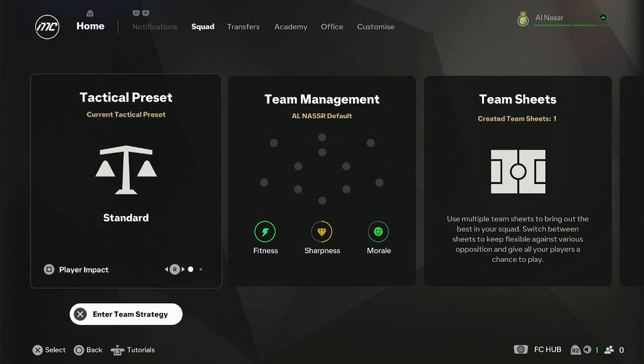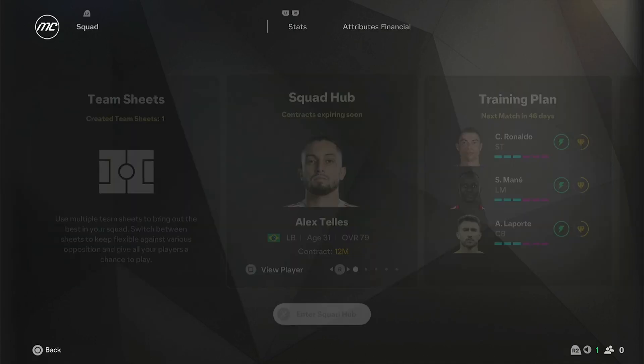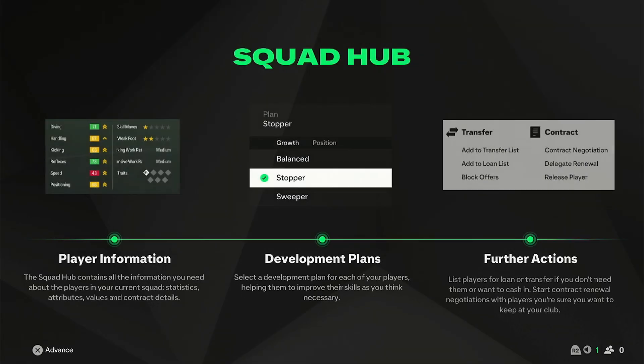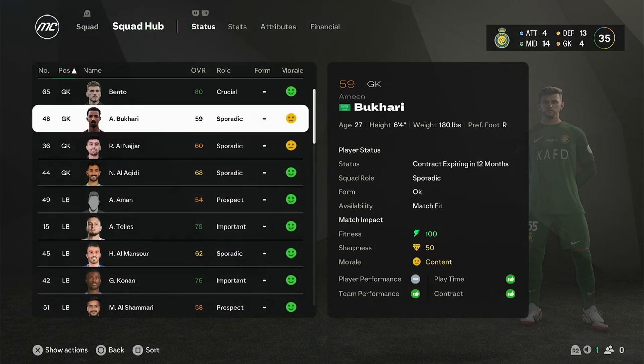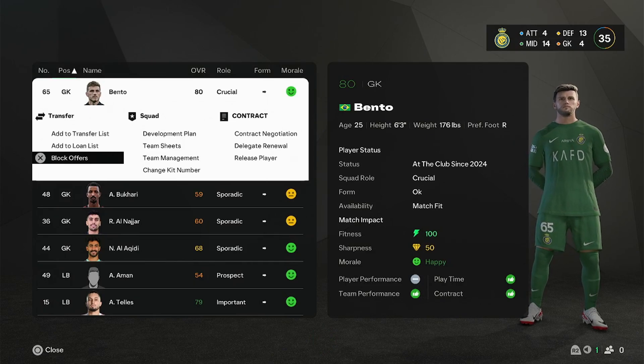What you want to do is go under the squad option. Once you are under the squad option, click on the squad hub. In the squad hub, this is where you can manage your players, put them onto the transfer list, loan list, as well as block the offers.